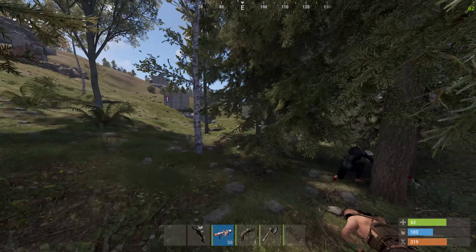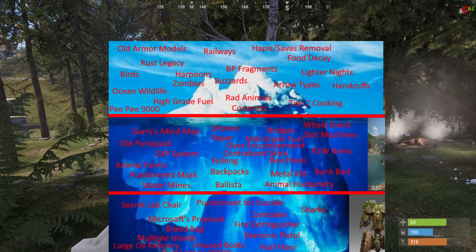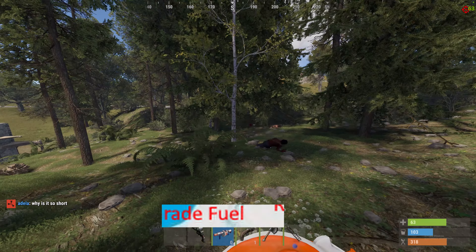Today we're going to be going over just the tip of the Rust Iceberg. This part contains everything from invisibility armor to rad animals to a certain someone who can't be named because this video would get demonetized — I will name them later though, so don't worry.